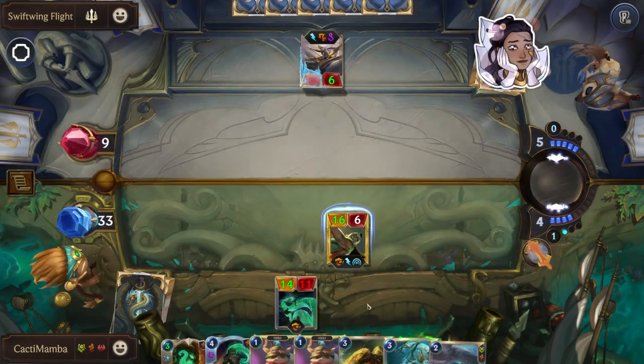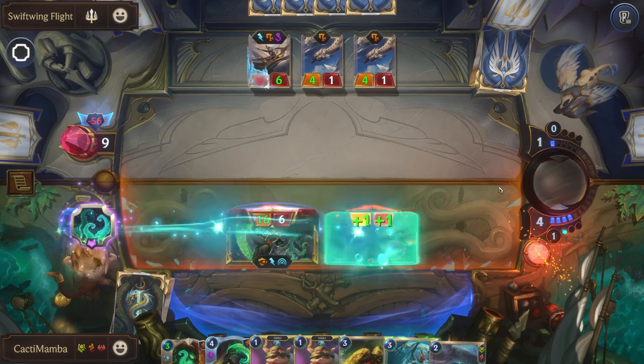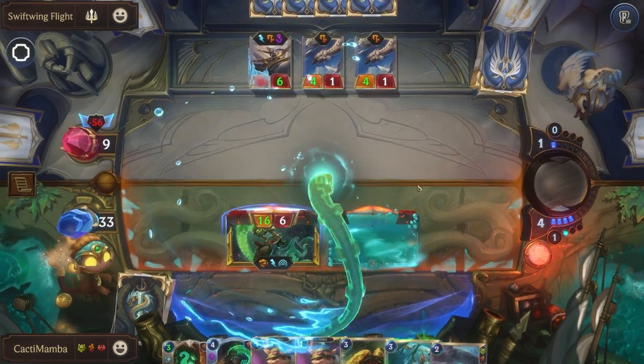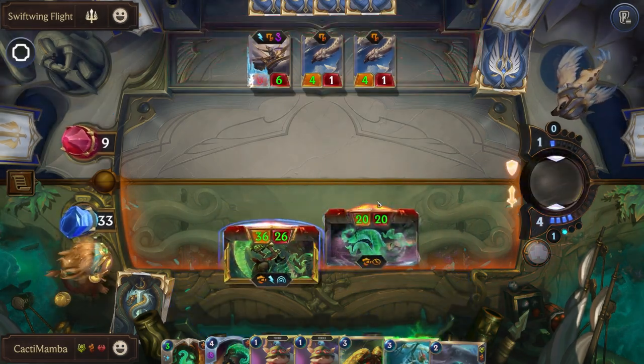The way to beat Allowee is you just have to kill the tentacle — it's like the only way. I don't even care if they block or not, it's not gonna matter. Look at that — 56 damage. 56!